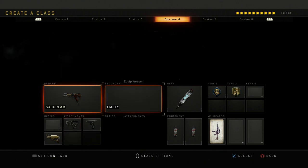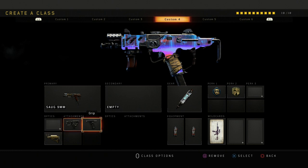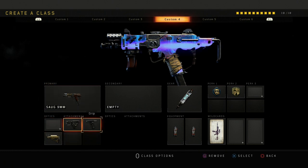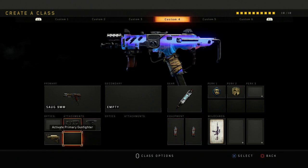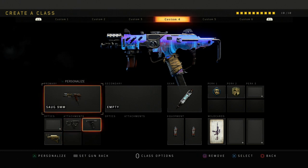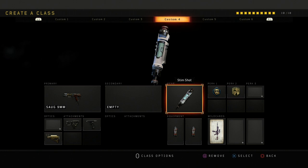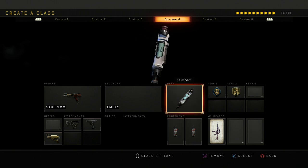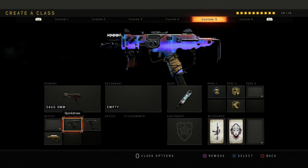I got this SOG class right here. Tac mask, dexterity, quick draw, grip, and stock — the best attachment setup for the SOG by far. I got double concussions. I probably would have used double stock but it was banned on CMG — actually I think they just unbanned it, so if you want you can use double stock. Concussions will help you out a lot though.